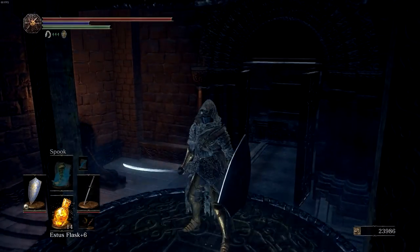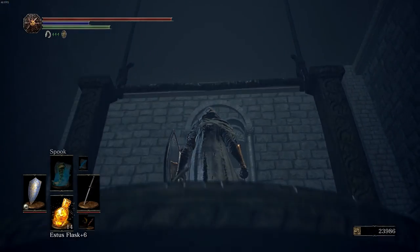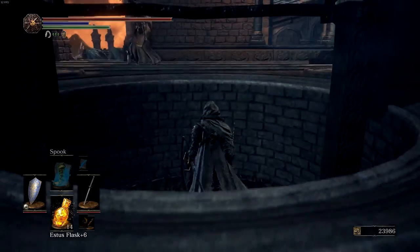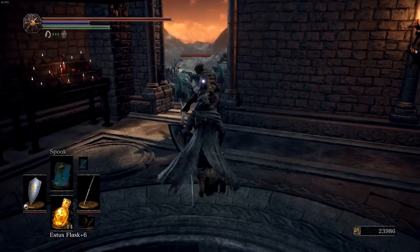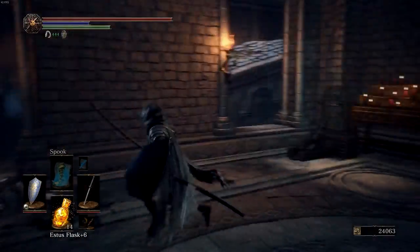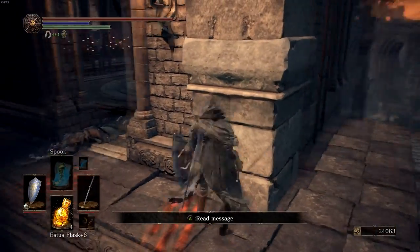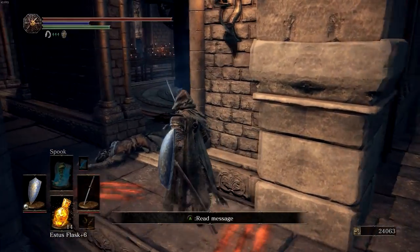Don't worry, that door will be unlocked when you open the shortcut — you can open it immediately. We're going to go up here. Now, the red soapstone is just like the normal soapstone, except you can place it down and people summon you to fight them. So it's good for fight clubs and stuff like that, and you don't lose any health and you keep all your Estus flasks.